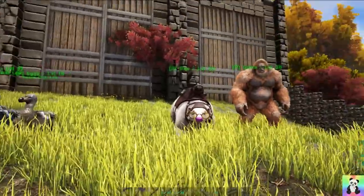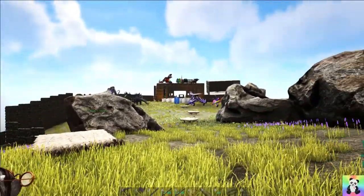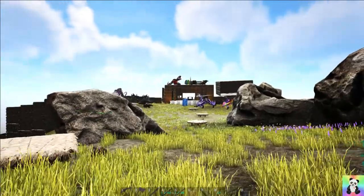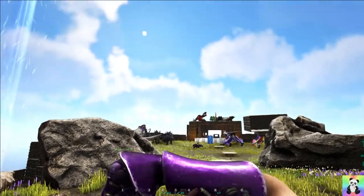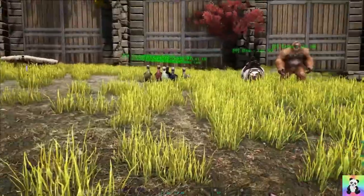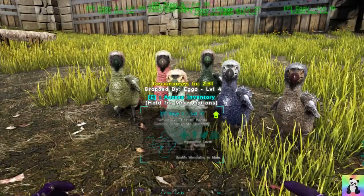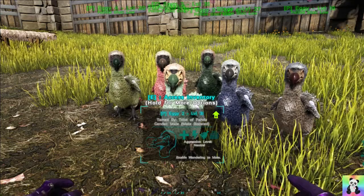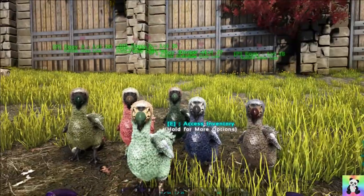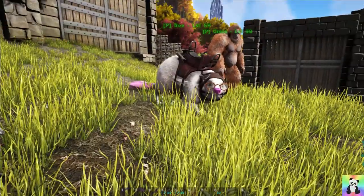I've come to the end of my compound, my base, because where I've been fiddling around with the group whistling I've had to park all those dinos over there so many times because I got it wrong. Hopefully we are out of distance to affect them. I'm going to experiment using my dodos because I'm not too bothered if anything happens to them, and Greta over there, and B the beaver.